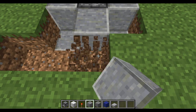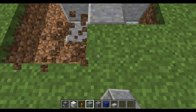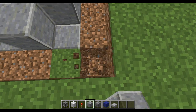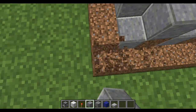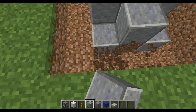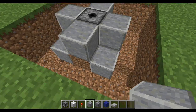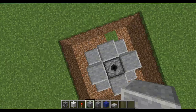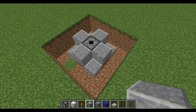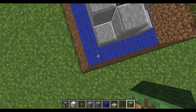Next we're going to remove these blocks all the way around to create a nice little channel. Go down one more block. Now if you are following along, you should have something that looks just like this.